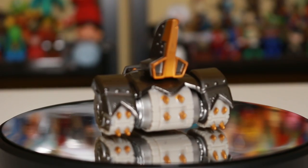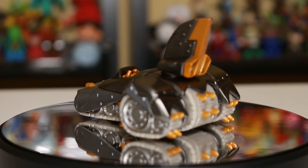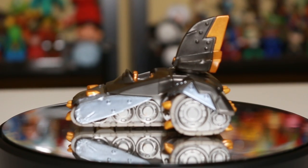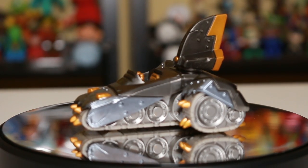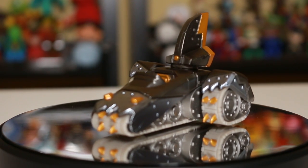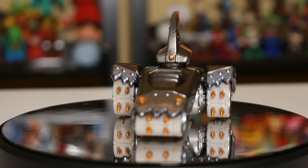All righty Portal Masters, so here's a quick look at Shark Tank, the new land vehicle for Skylanders Superchargers, spinning around on the base here. It pairs with Terrafin — the new Terrafin for Skylanders Superchargers. You Portal Masters will have to let me know in the comments below what you think of this vehicle and if you're going to pick it up and add it to your collection. For Coin-Op TV, we'll see you guys in the next video. Bye.